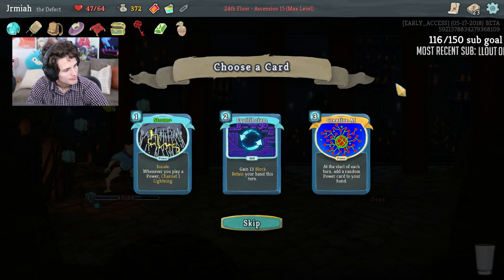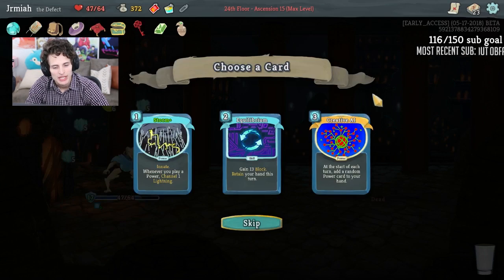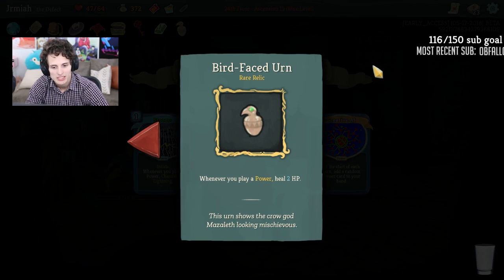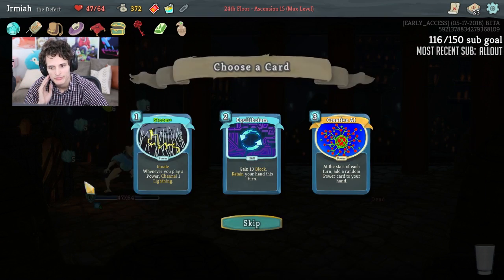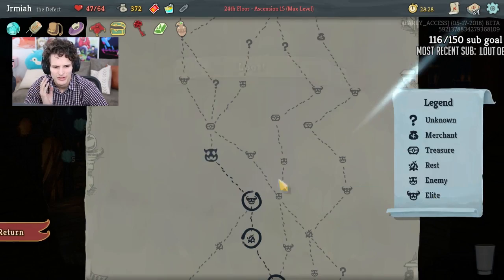We have Birdface Urn, so Creative AI could be a way to stall and get full life — they took out Bandage Up and all that stuff but Birdface Urn is still a possibility to get life. It could also give us more Defrags and Focus — that's a way to win as well. Equilibrium — 13 block, retain your hand. I think Creative AI is the play.